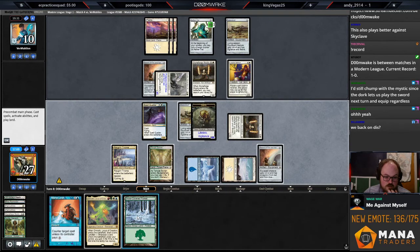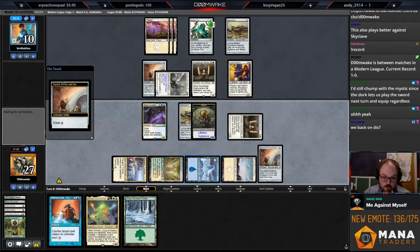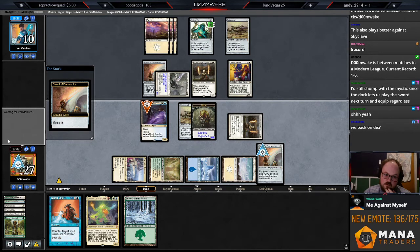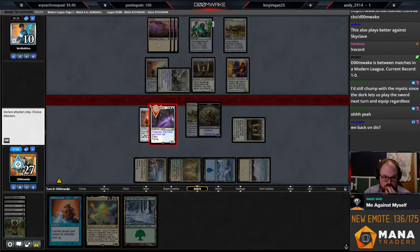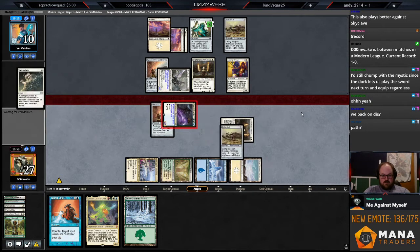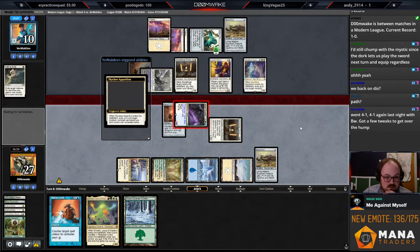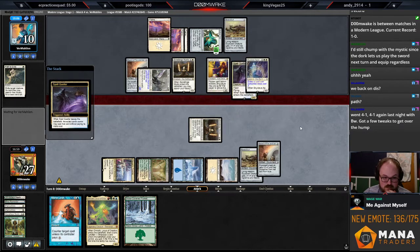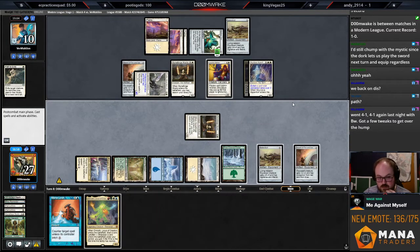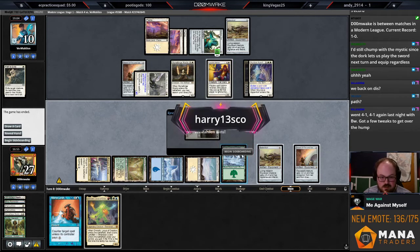Attack with both. Feels like they might have Flicker Wisp — I don't really know what I'm supposed to do against Flicker Wisp. They've had so many cards. They have Path AND Flicker Wisp — that's bad! Worst case scenario. Now they just attack and kill my Stoneforge. I don't really know what I'm supposed to do against that. If they have those exact cards, I just don't know how I'm supposed to beat that.